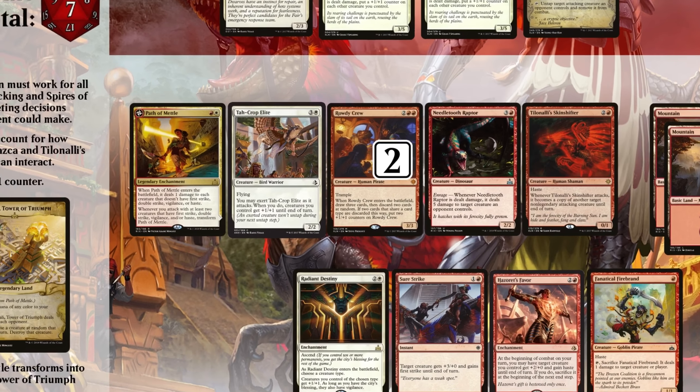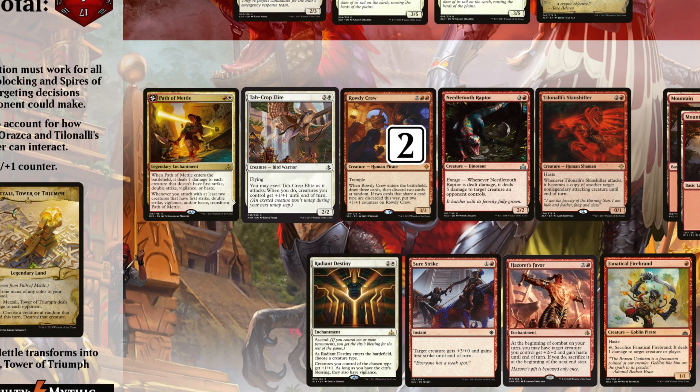On our side of the battlefield, we have a rowdy crew of attackers. Tajcrop Elite is a 2/2 that can exert to pump our team. Rowdy Crew has counters on it, so it's a 5/5 with Trample. Needletooth Raptor can use Enrage to shoot down opposing creatures. Tilonalli's Skinshifter can become a copy of one of our other creatures as long as they're both attacking. In our hand we have mostly pump spells, also a Fanatical Firebrand, which is mostly notable because we can use it along with our Skinshifter to flip our Path to Metal.